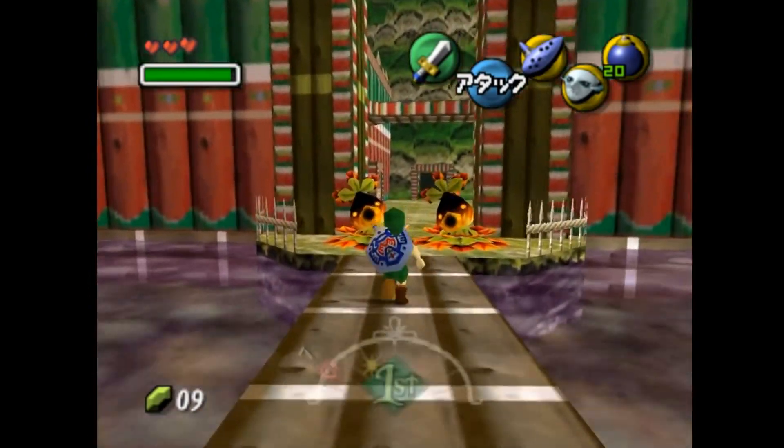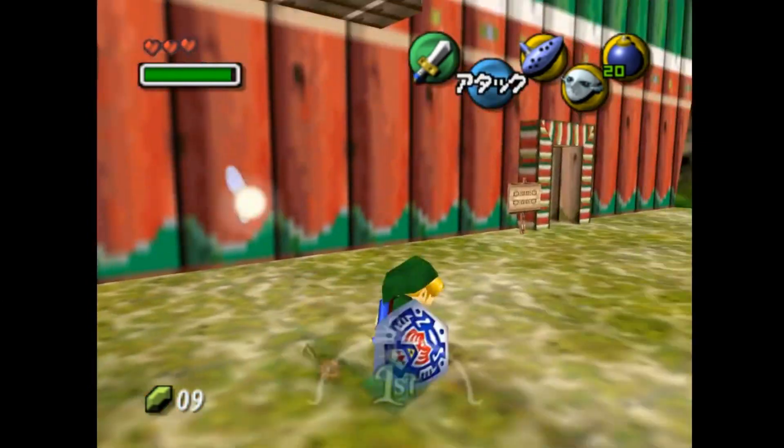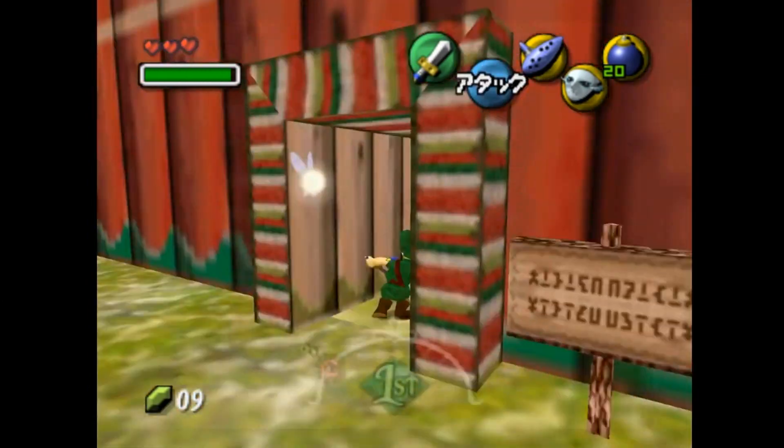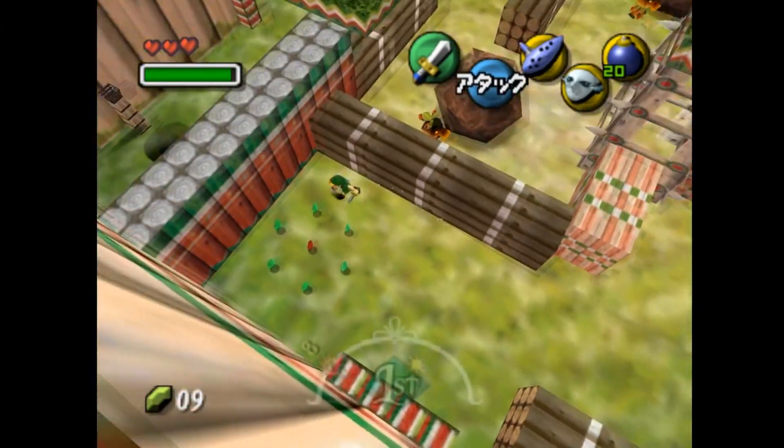It continued normally with Skull Kid appearing and stealing Epona from me. Link was dragged around while trying to hold on to the horse, but he was thrown off. He died as soon as he hit the ground. I sat there, surprised — how could that happen? It was playing the death music and showed the game over screen.